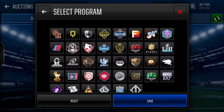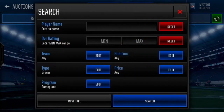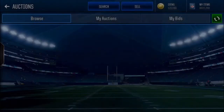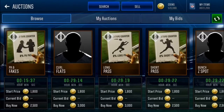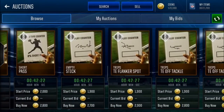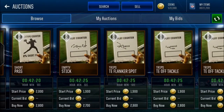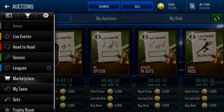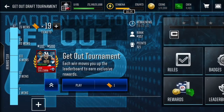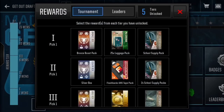Bronze game plans are selling for 3,000 coins and you get five of them, that's 15,000. Your 8,000 from your bronze players plus the 1,500 XP value plus the 10,000 coins — boom, you just got yourself a solid 33,000 coins from only a tier one reward, which is really solid.